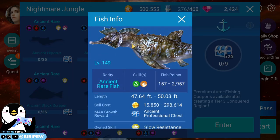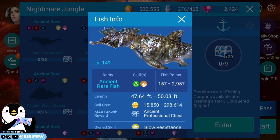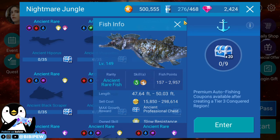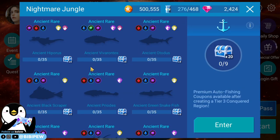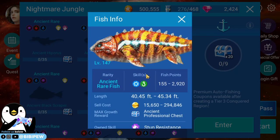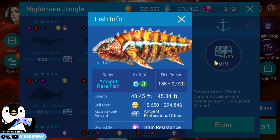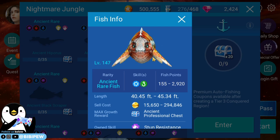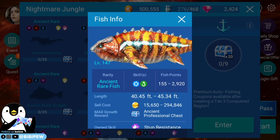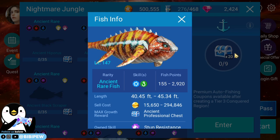The first one is like a seahorse — this is called the Ancient Hipporias at level 149. Wow, it's so hard! Then the next one is the Ancient Viva Rotis at level 147, and this one is like a chameleon lizard body with a turtle head. Quite nice!